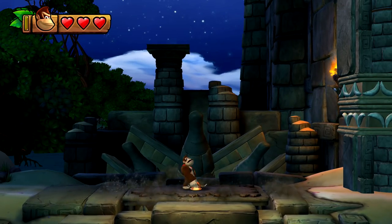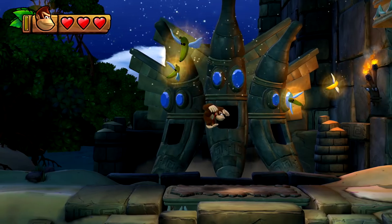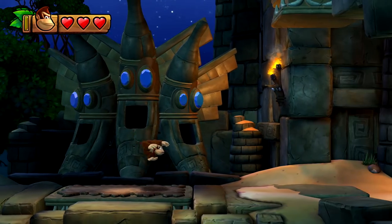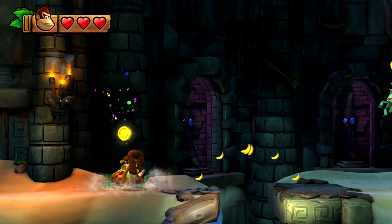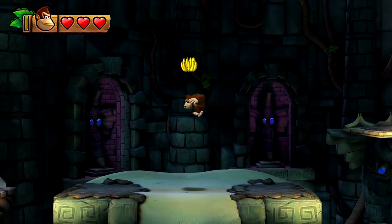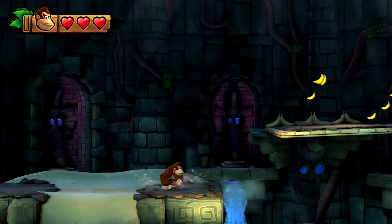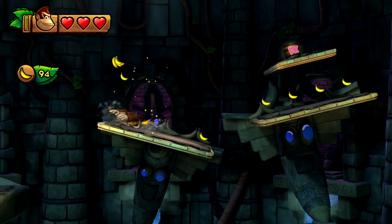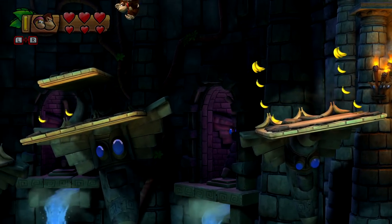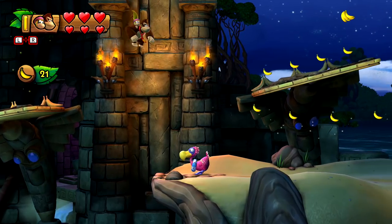Maybe we can get a different Kong for this level. Look at that Donkey Kong strength - that physically does not make any sense. Bananas are flying everywhere. The cool bananas with the shades have some magical properties. Dixie Kong! Let's try out Dixie Kong then. She has this little flutter where she just gets brought upwards, which is a little crazy. I need to get these bananas - get back here bananas.